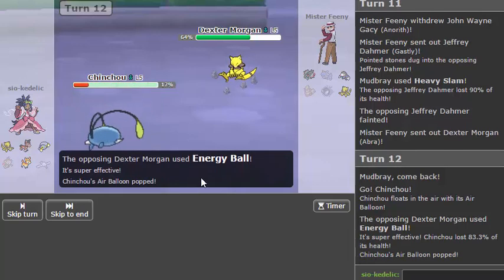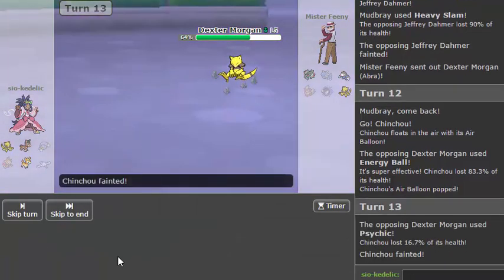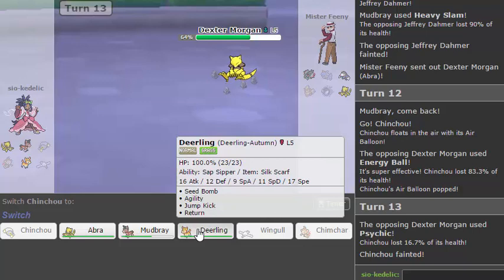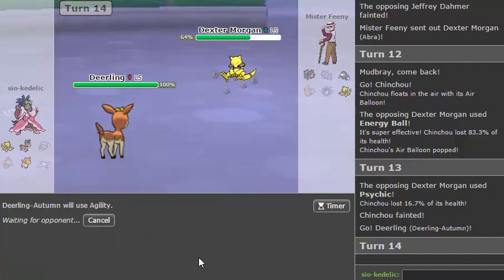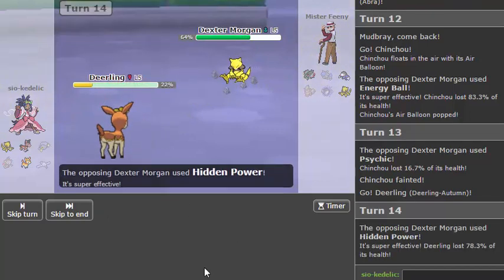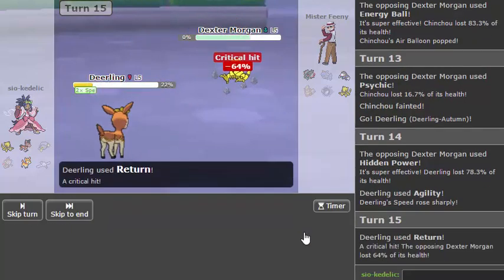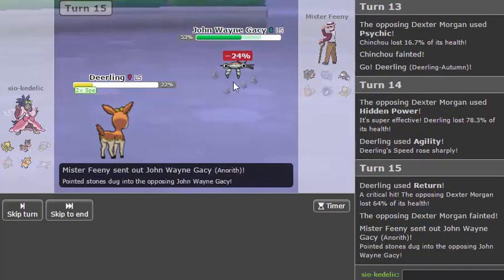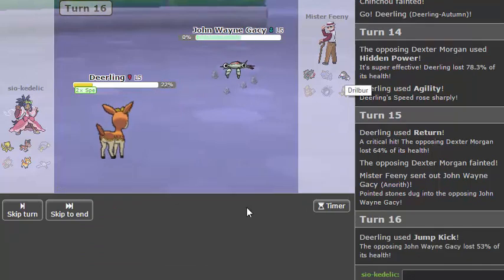So I know that looked like a terrible prediction but I decided to sack off Chinchou anyway just because it was the least useful thing, and it allows me to either go straight back into Abra or just go straight into Deerling, which I think I'm going to do — I'll just go for game here because I still have the important things in the back if I need them. He may think I'm scarfed here and I am scarfed, but it's a different scarf. I don't think he has priority on this team, so Return should be able to clean up.